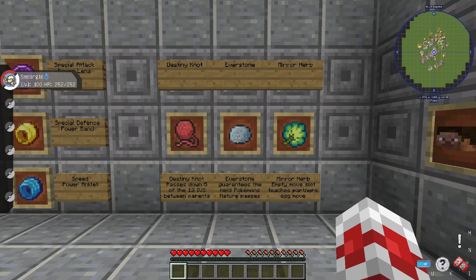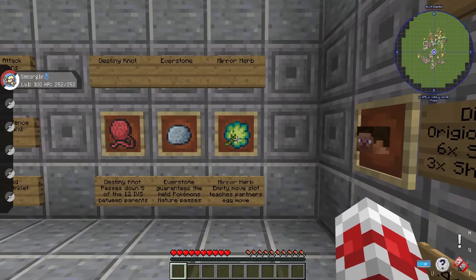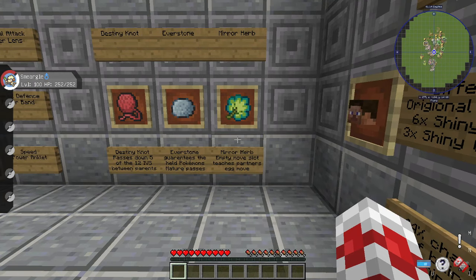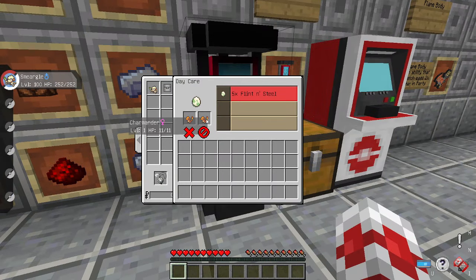Another item for breeding is the Everstone, which guarantees the nature of the Pokemon holding it gets passed down to the offspring. It can also pass down regional forms. The last item — which relates to the daycare block — is the Mirror Herb. If a Pokemon has an empty move slot, you can teach it one of the partner's egg moves using the Mirror Herb. For example, if one Charmander had an egg move and the other had an empty slot, the Mirror Herb would teach it that egg move.